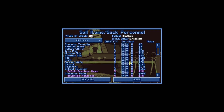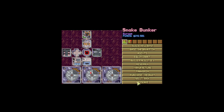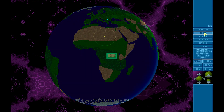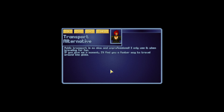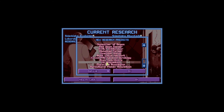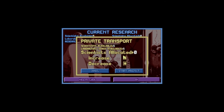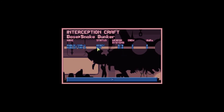Let's sell some junk - giant spider corpses. All those corpses we just acquired, let's just sell them. Transport alternative: public transport is so slow and unprofessional, I only use it when traveling for fun - really should be the opposite. If you give me a moment, I'll find you a faster way to travel around the globe. Private transport. So we need two research topics to finally get to private transport.